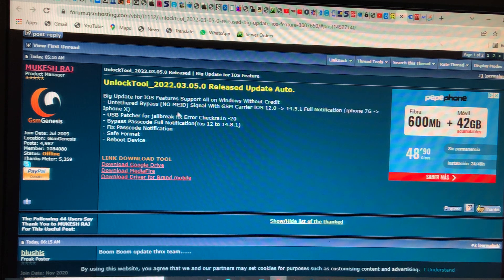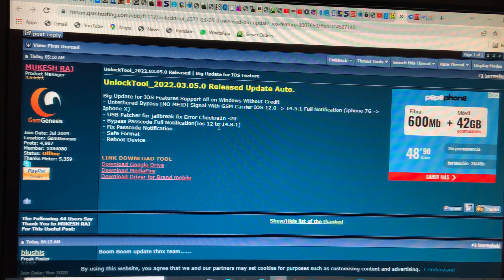Under the bypass section, you can bypass GSM devices from iPhone 7 to iPhone X with iOS 12.0 to iOS 14.5 — full notification. You'll also get jailbreak fix, error check, and bypass full code. You can fix passcode notification for multiple devices. Let's open the tool and see.